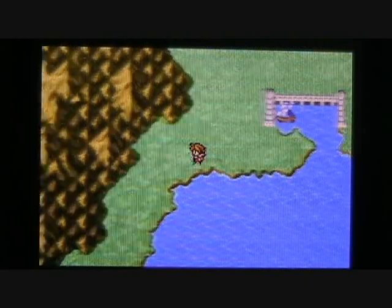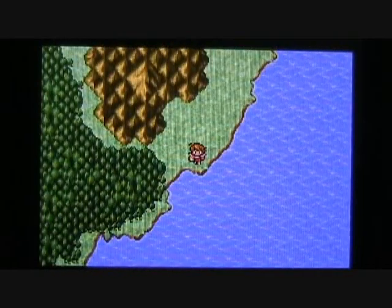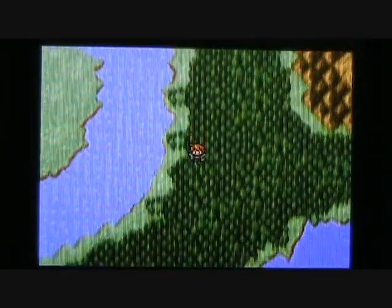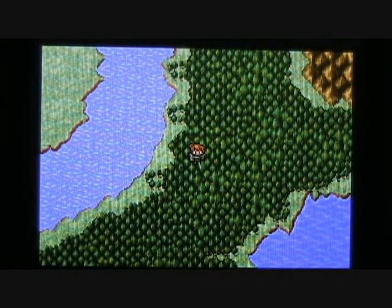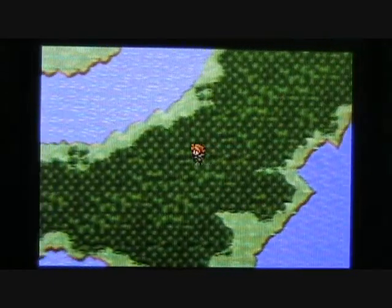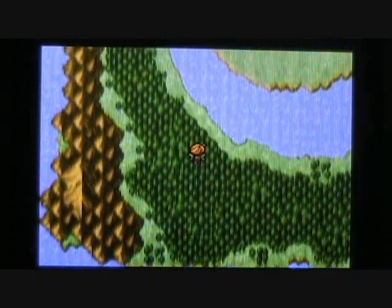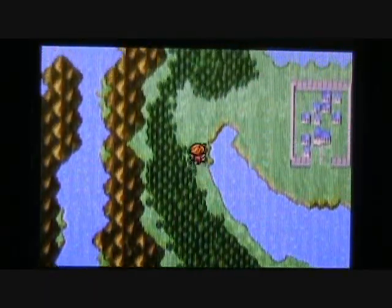Let's continue making tracks and head through the forest to the west. It looks like we have arrived at the crescent-shaped lake. There was a battle with a couple of those menacing trolls — nothing the Light Warriors couldn't handle. Continuing to make our way around the crescent, and we're nearly home free. There's a village — let's go check it out.